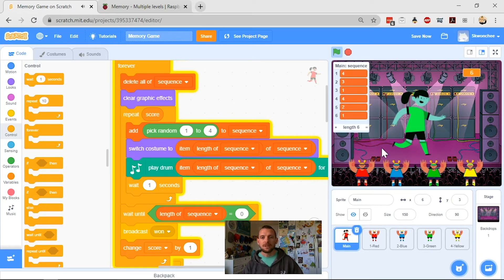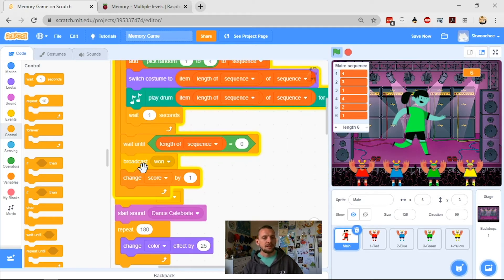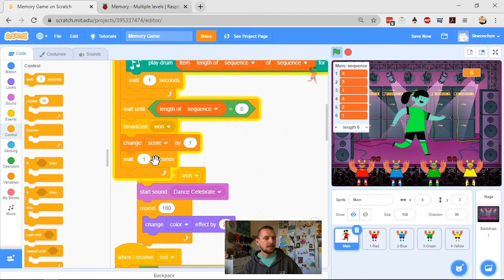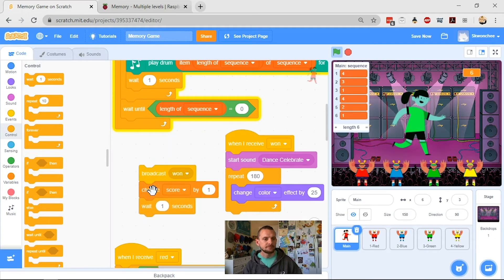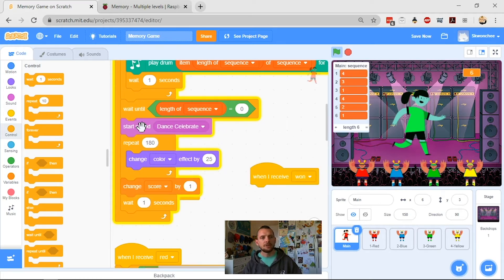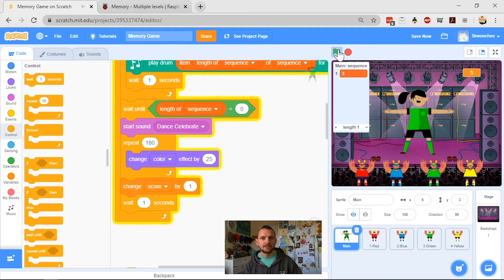It's added six numbers to my sequence, and my win condition has come all the way back around again. I want it to broadcast and change score by one, but I also want it to wait a little while before kicking all the way around, so I'll grab a 'wait' block. I can simplify by removing my broadcast loop — now once I get to the bottom it will play the sound, repeat 180 times, change score by one, wait, and then kick around. Let's reset and test: green flag brings us back to five, sprite loses the weird colors.